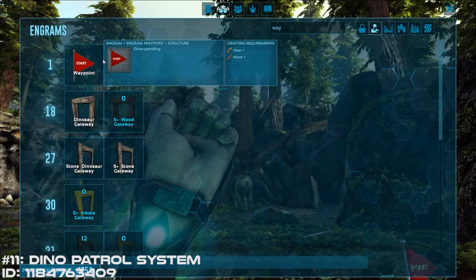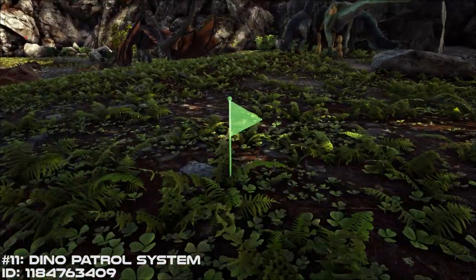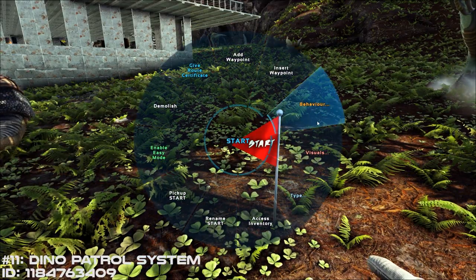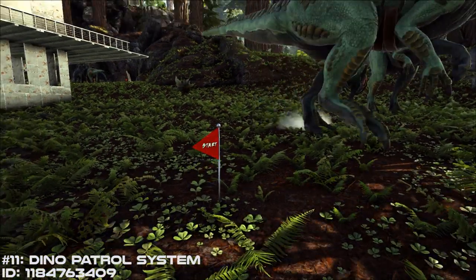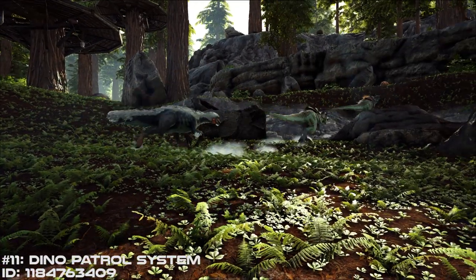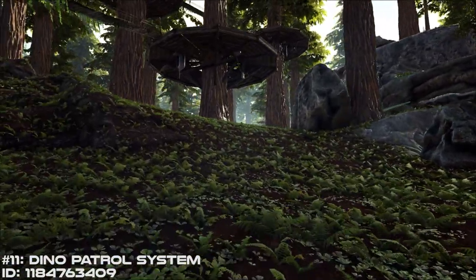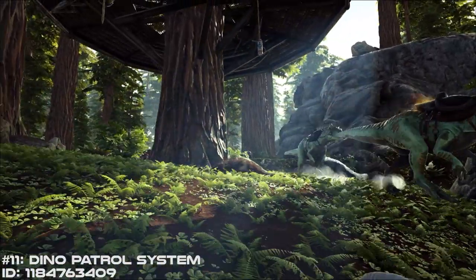Coming in at number 11 is the Dino Patrol System mod. I absolutely love this mod. It'll allow you to set waypoints for your land or air dinos, so they'll patrol a perimeter that you set for them. Essentially it's a great way for keeping hostile dinos and players away from your base and any other location you want to have patrolled. I've been using this mod for a while now, and I don't feel at home until I at least have a pack of raptors patrolling the outside perimeter of my base. The Dino Patrol System mod adds a whole new level of strategic planning in your Ark game, and I highly recommend it.